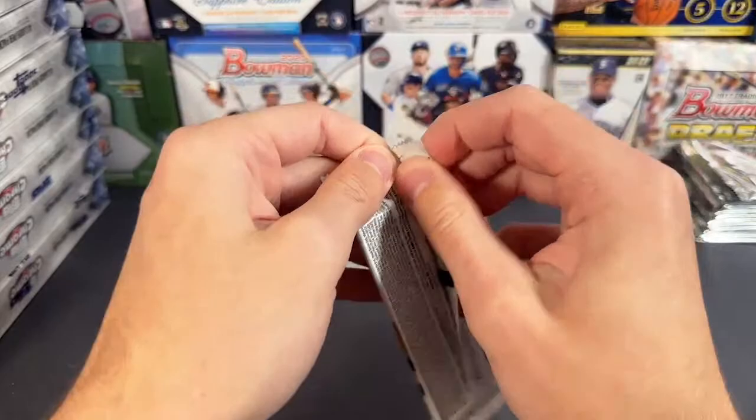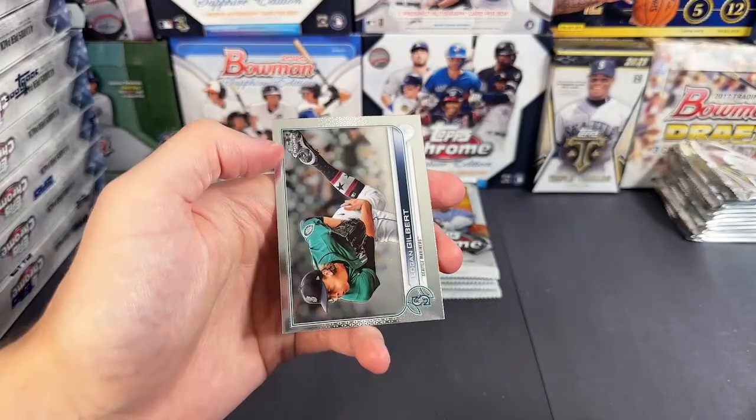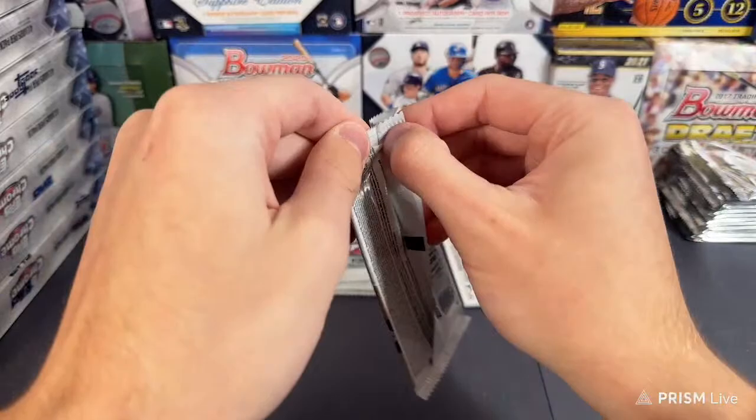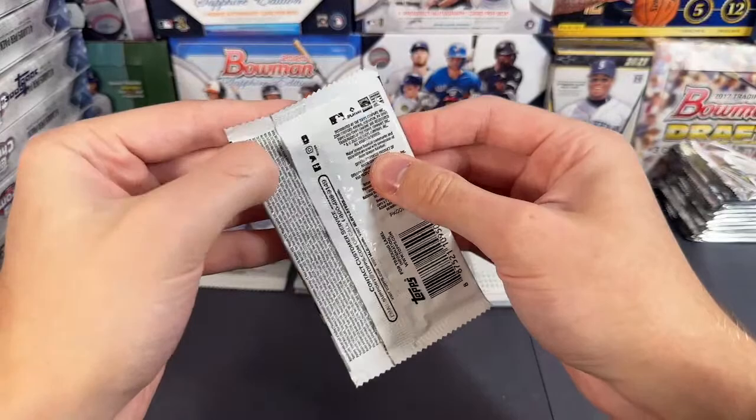We got Matt Manning with Merrifield and Logan Gilbert. Since we already got our two autos, let's make a little jumbo pack with the rest of these. See if we can get any more parallels in this one, and then we will move along to the next box. This is box three — wait, three, four, five, six, seven, eight, nine, ten — oh, this is box four. Sometimes lose count.